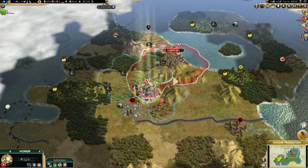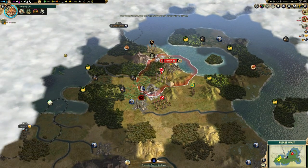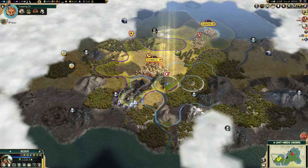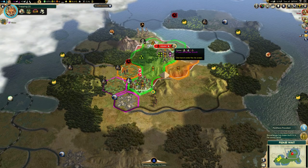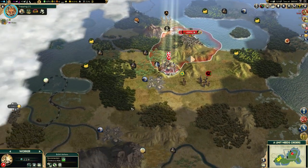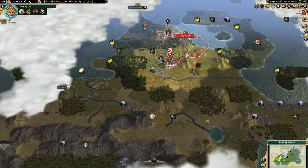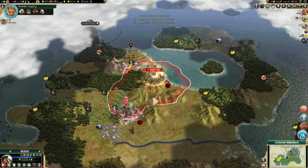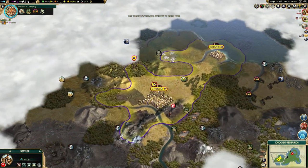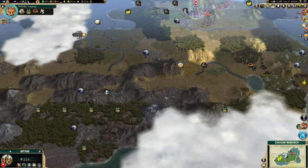The other use for units is defending your city from barbarians and not letting them get next to it. We just lost 48 food because a barbarian decided to run next to our capital. That's the kind of loss you can expect. Luckily we didn't actually have that much food stored anyway, but how crazy is that?